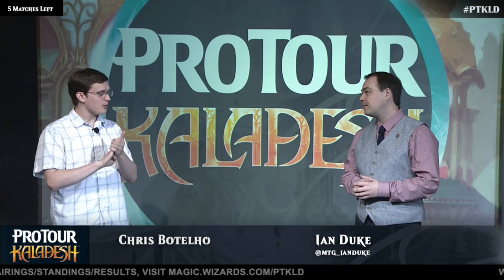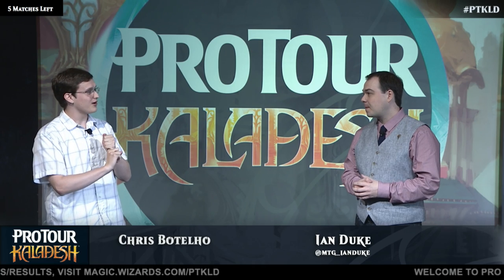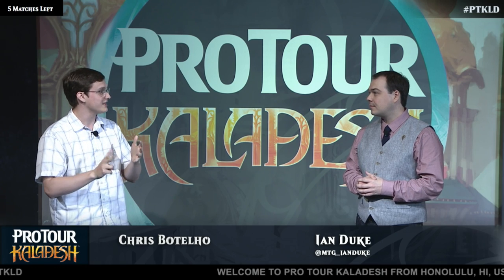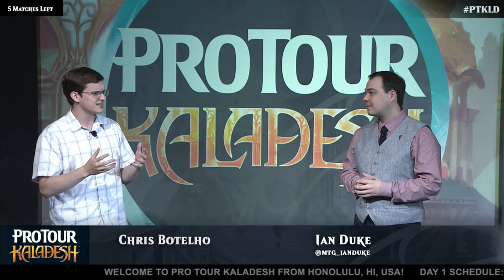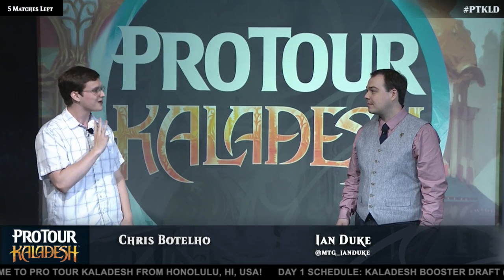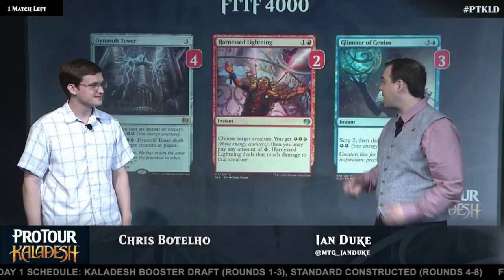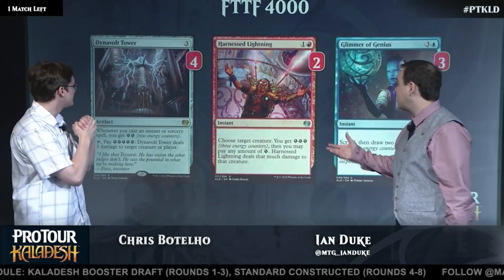I definitely can. We basically got three important parts of the deck. We have Dynavolt Tower, which makes energy — lots of it. We have Consulate Surveillance, which takes that energy and turns it into Fog Effects to let us live longer to cast more spells. And we've got Fevered Visions to draw cards and make our opponent draw cards and then lose a life, but mostly we draw cards. That's the important part. I can't wait to see this deck — that sounds like a really unusual collection of cards. Why don't we take a look at the first group and walk us through all the key components here.